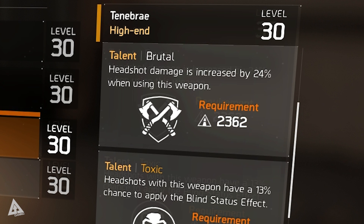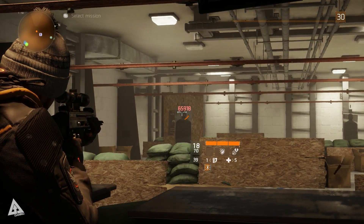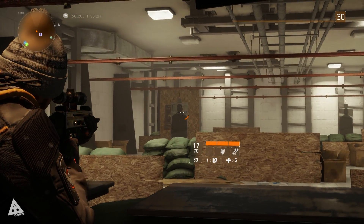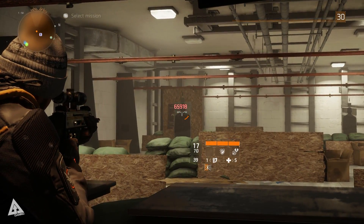Moving on, you have Brutal, where headshot damage is increased by 24% when using this weapon. This requires a firearms stat of 2,362 to unlock. For demonstration purposes, without the perk active, the headshot deals 50,246 damage, and with the talent unlocked that jumps to 65,918. Admittedly those values are slightly swayed because the reduction in firearms required to disable the talent also results in a reduction in overall DPS, but regardless you can see the noticeable increase.